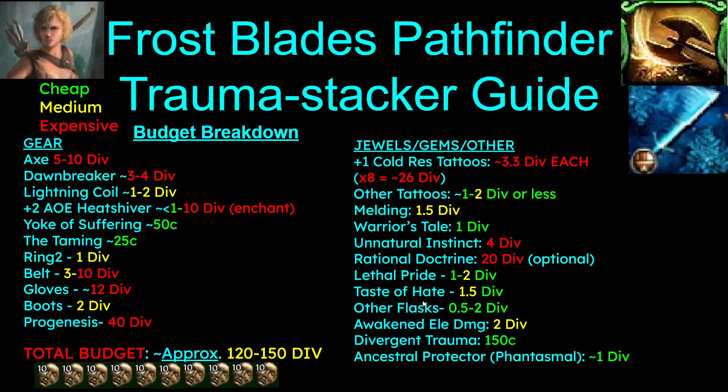Here's the budget breakdown. The most expensive thing on the build is Progenesis by far. And then the cold resist tattoos — you need eight of these tattoos, they are mandatory, and they're 3.3 divines each right now. Rational Doctrine is 20 divines. I would say I spent around 120 to 130 divines on my setup. It could be done for maybe a little bit cheaper depending on how experienced you are at crafting, but it is going to be kind of expensive to set up because of how expensive some of these mandatory pieces are. Here's the big breakdown of the budget.